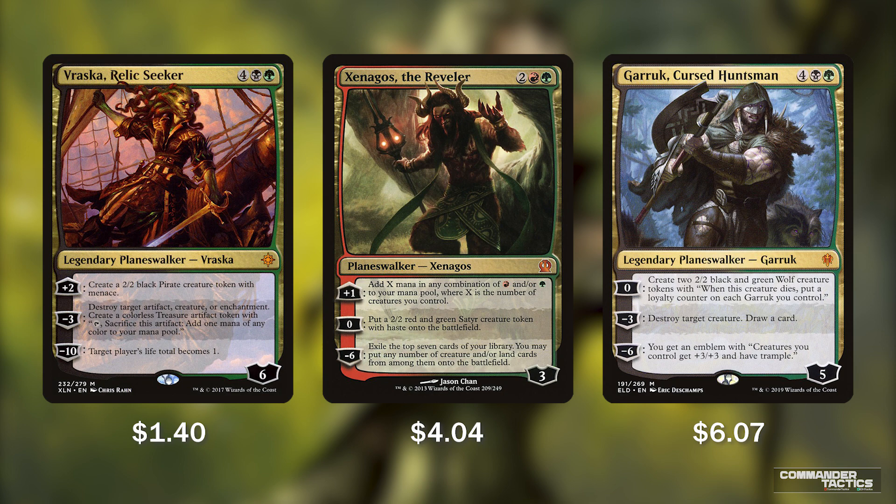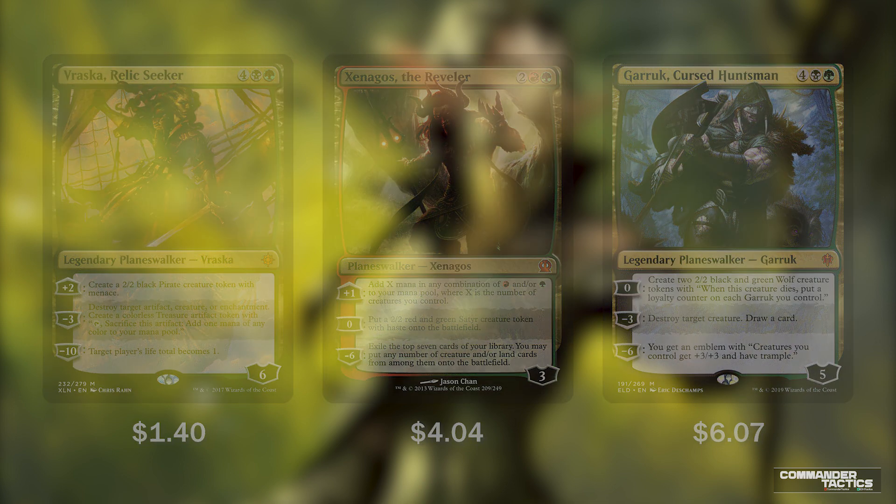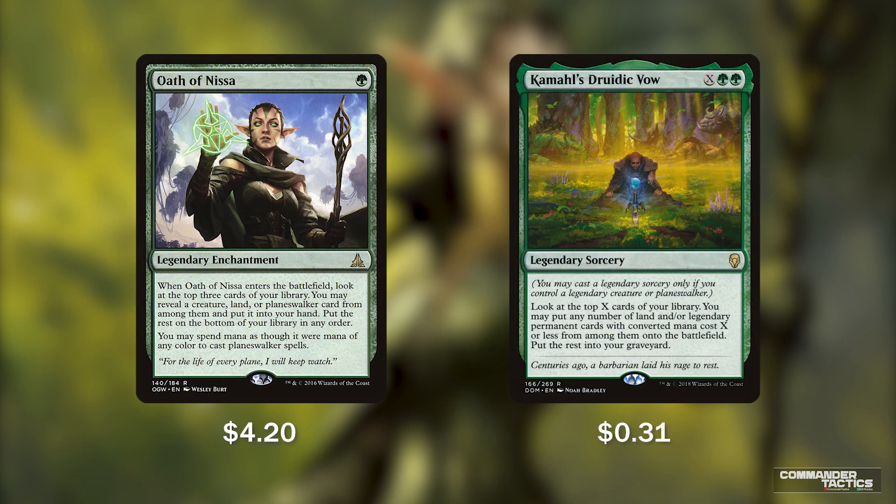With all the proliferate and additional ways to add counters onto Garruk, we can easily get that minus 6, possibly even the turn he comes down. And we have 2 spells that support all our planeswalkers: Oath of Nissa and Kamahl's Druidic Vow.